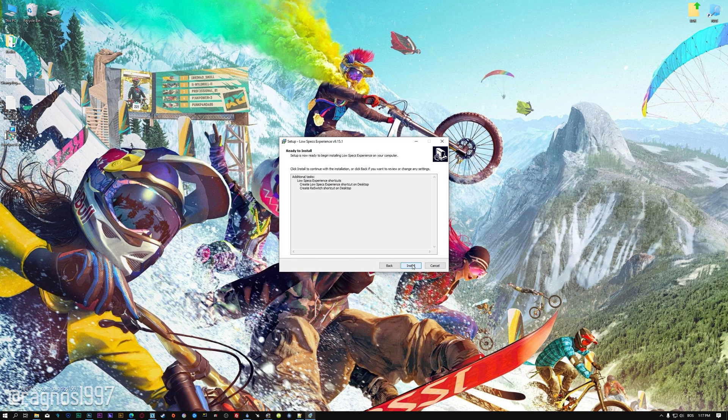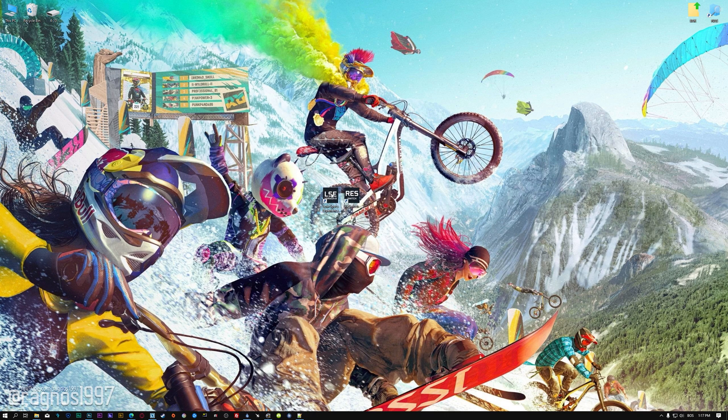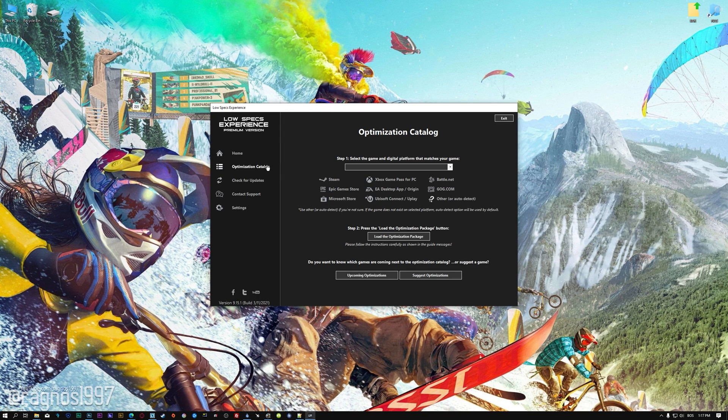First of all, start the installation process for the Low Specs Experience. Once it's done, start it from the newly created desktop shortcut and select the optimization catalog. From the top of the menu, select the applicable digital platform, and then select Riders Republic from the drop-down menu. Once that is done, press load the optimization package.